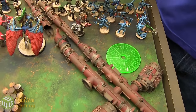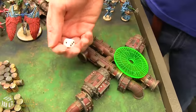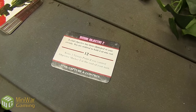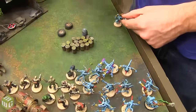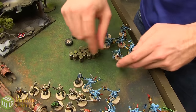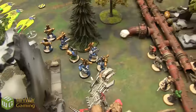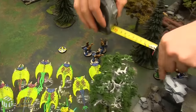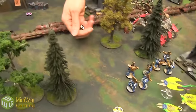Chaos Turn 1 begins. John throws the Portal Glyph down — it scatters slightly and stops on the board. Demons begin coming out. He drew Secure Objective 2 as his tactical card. Two Pink Horrors walked out of the Portal Glyph. Cultists move 6 inches. Fateweaver flies up high. The Soulgrinder advances, with Grim War on the unit.